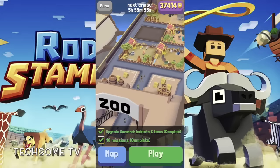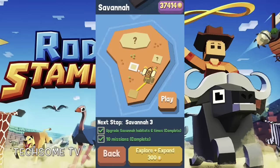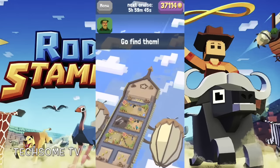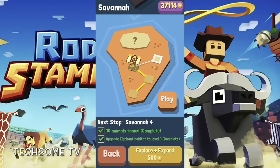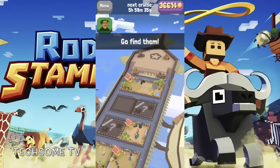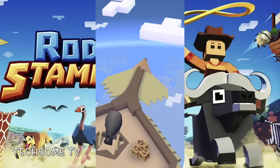Hello everyone, welcome back to Tech Sum and welcome back to another video in Rodeo Stampede. In this video I am going to first unlock Savanna 3 and Savanna 4, because that's the part of Savanna I am upgrading right now. The next thing left is Savanna 5, and then we'll be moving to a different forest — we'll see that later. In this video I will try to unlock two or maybe three different animals.